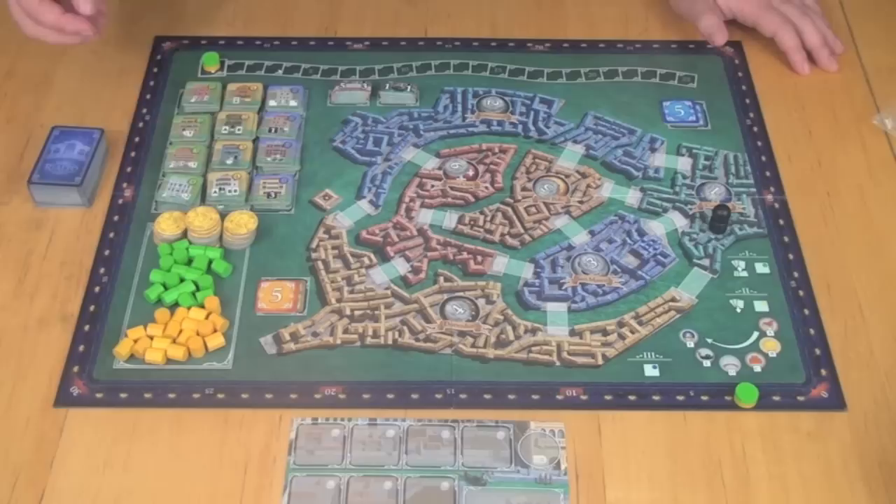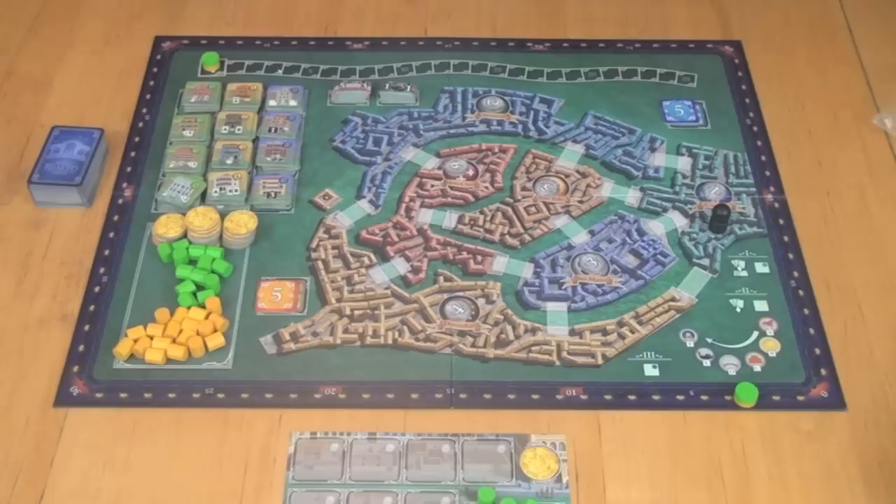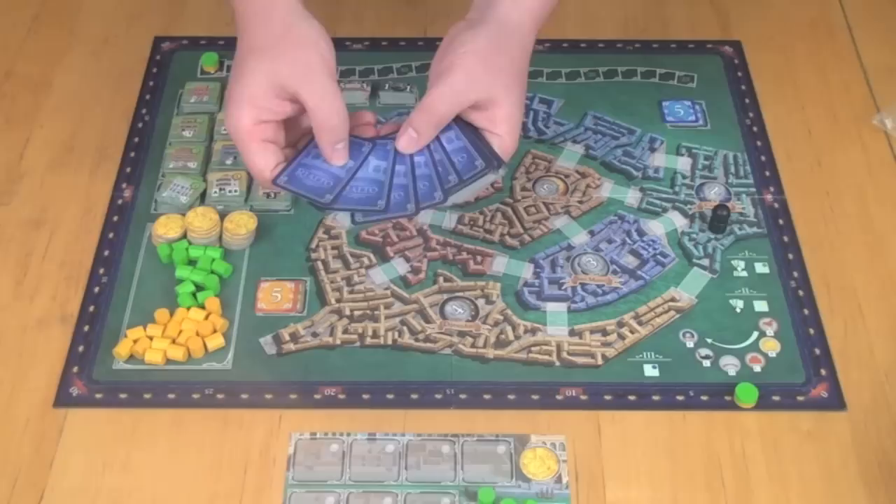Each player has their own player board, and they start with five of their councilmen in their personal supply, as well as some amount of money. The first player will start with one money, and players after them will start with more. The first phase of each round is dealing out cards. You deal six cards from the stack into different piles, and there's always one more pile than the number of players. So in a two-player game, there would be three piles.